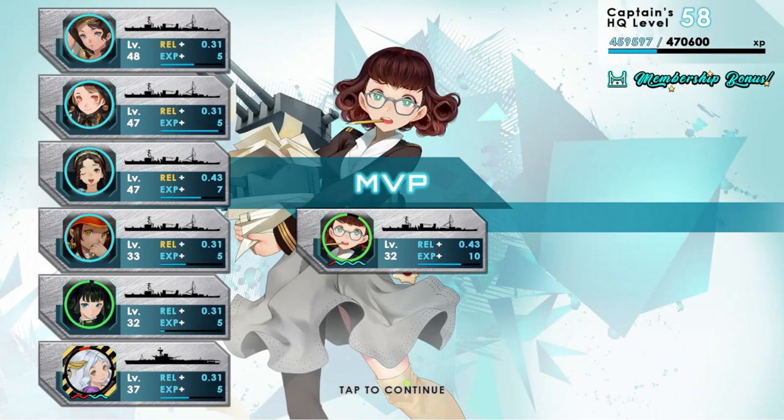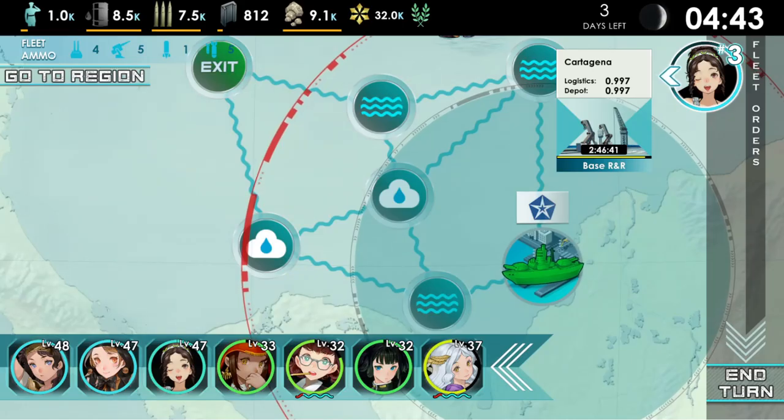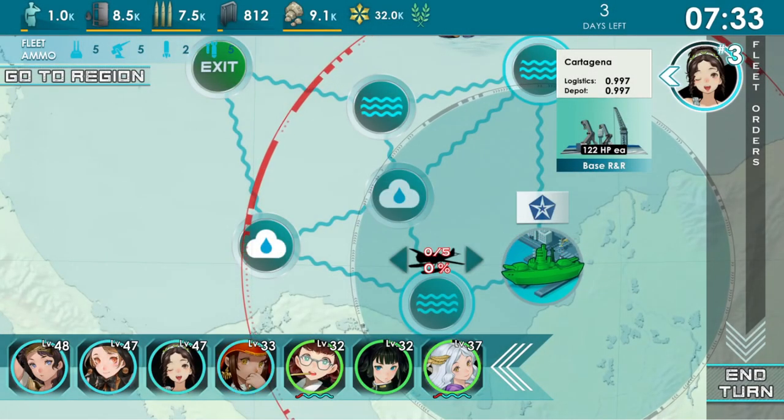After that you will enter an EXP screen which will display an MVP as well as show any damage done to your bells that has caused them to go into a critical state. This is indicated by a yellow and black border around your bell, or a red and black border if that bell is the fleet commander. This means the bell has been taken below 10% of their health or over 90% flooding — they will not be able to continue in further battles without risking permadeath. You will then be brought back to the battle screen where you can move on to the next node or head to a port to repair bells below 10% health and replenish ammo.